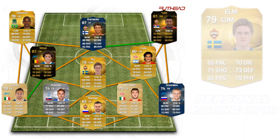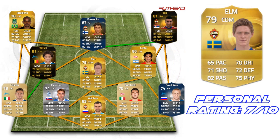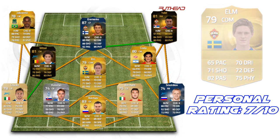At CDM we have Rasmus Elm — he's a Swedish guy. I put him there because he has really good free kicks and good passing as well. He's actually really good defensively even though he has just 72 defending. His stats don't look special but in-game they're amazing.